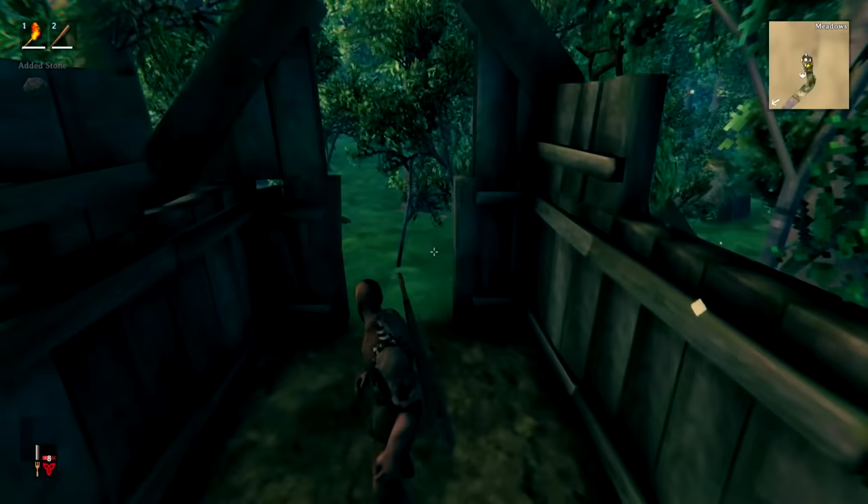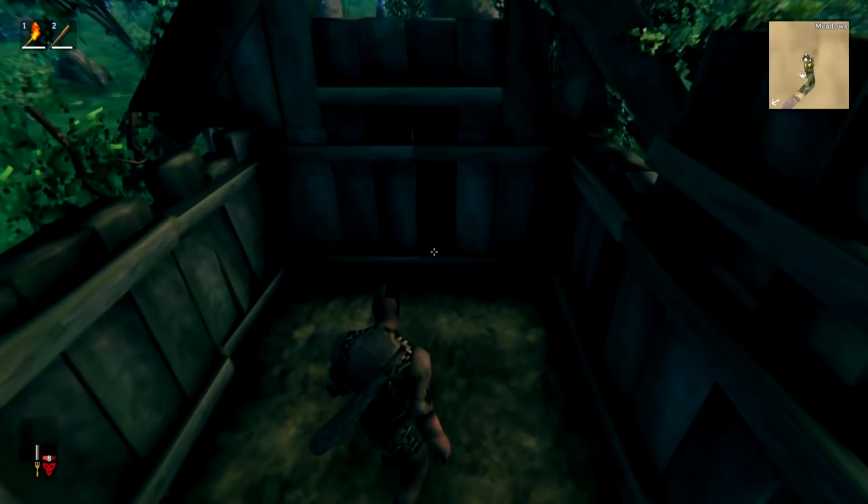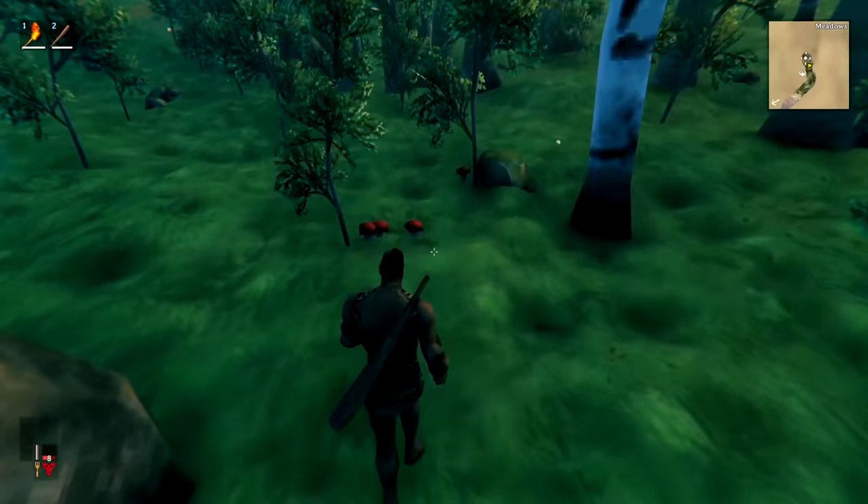You'll also see abandoned structures when you're out and about — sometimes on their own, sometimes as part of villages. It's always worth going in and having a look as you might find treasure inside and hopefully some beehives as well. I'll make sure I find one later in this video to show you because it is super useful.